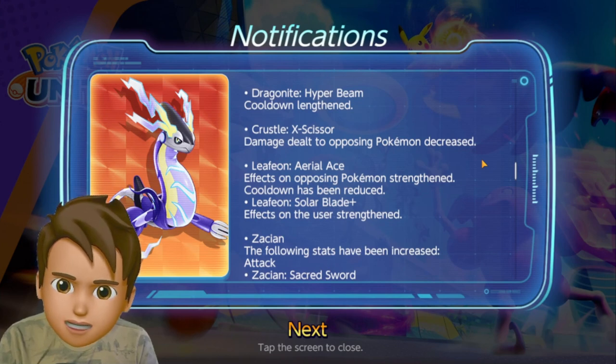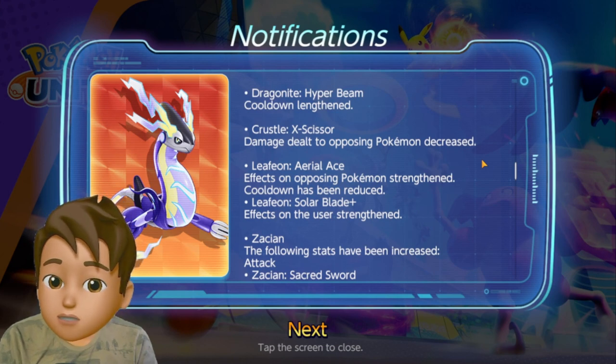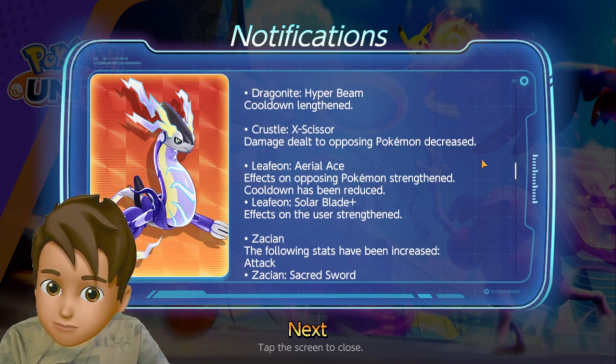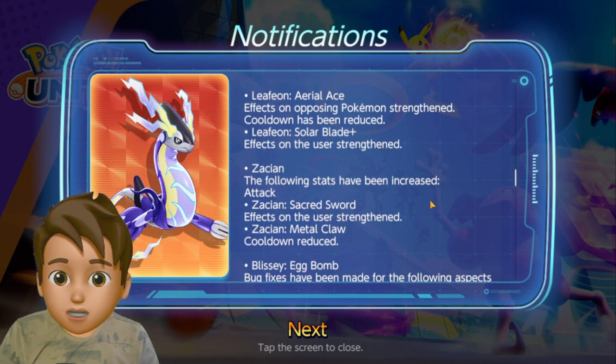For Leafeon, Aerial Ace's effect on opposing Pokemon strength and cooldown has been reduced, and Solar Blade's effect on the user strength has been improved. So Leafeon has been buffed, especially Aerial Ace and Solar Blade. With this update, Leafeon users who were already destroying opponents will now be unstoppable.